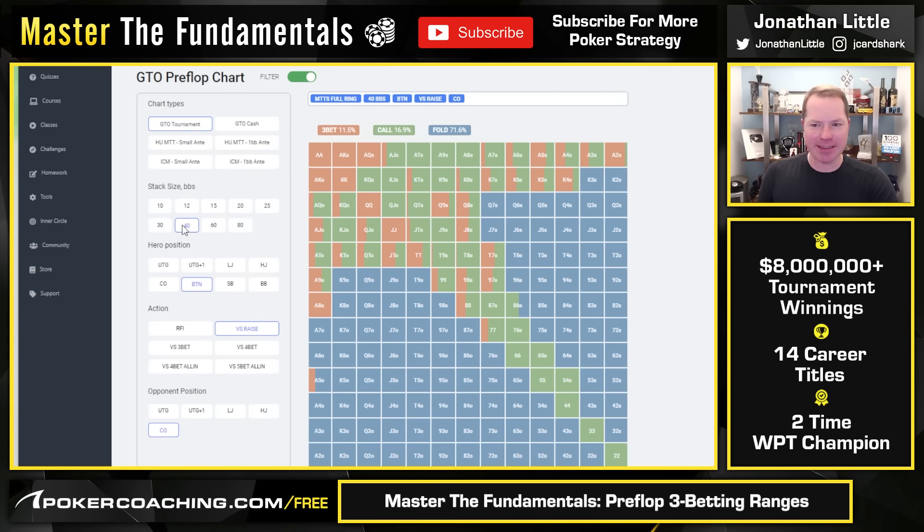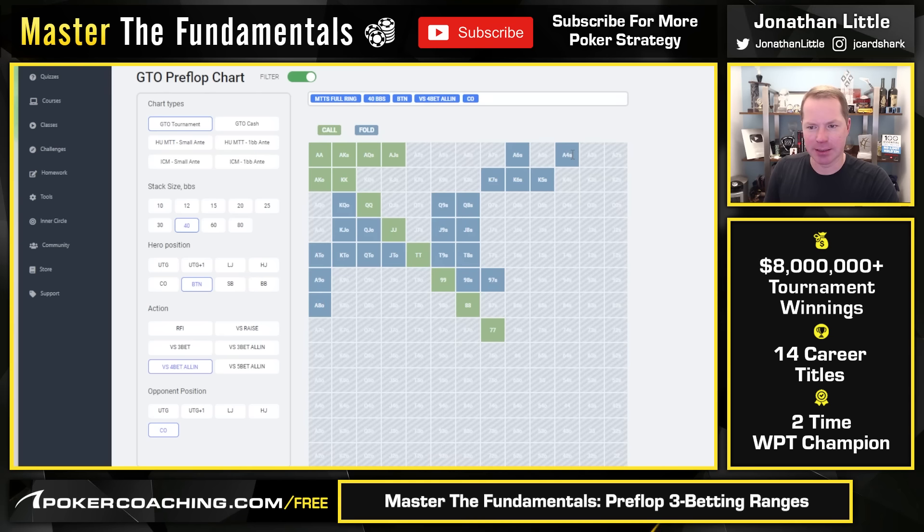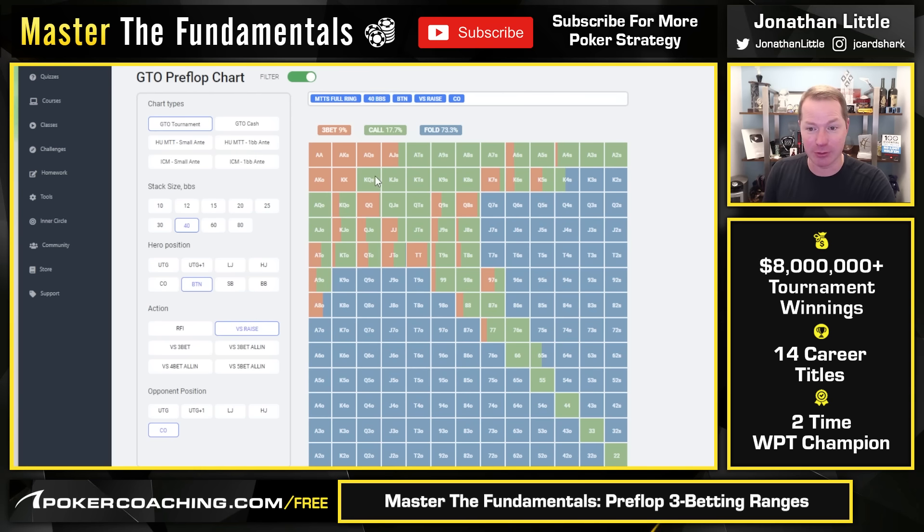At 40 big blinds deep, it's somewhat similar but the bluffs come a little more from offsuit high card stuff. Although we're still 3-betting some suited connected junk, notice ace-x suited actually 3-bets less often now — you don't want to 3-bet ace-3 suited enough to fold it to a shove. If you do get shoved on, fold all the garbage and call off all the good hands. A big benefit of 3-betting very polarized: when you get shoved on you call off the good hands and fold the trash. What a lot of people do wrong is they just 3-bet all the best hands like ace-jack, ace-queen, ace-10 suited — and then you don't really want to be 3-bet-folding those because they have really good value. You'd much rather call and see the flop.